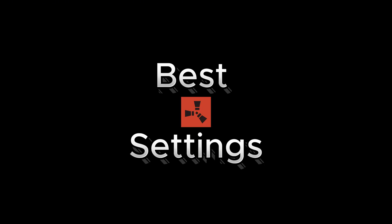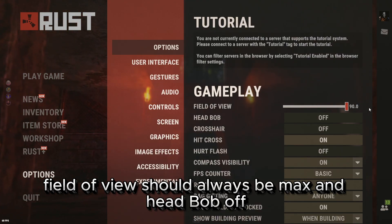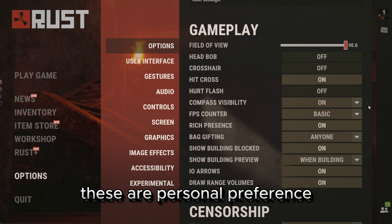Best Rust settings for good FPS on an average PC. Field of view should always be max and head bob off. These are personal preference.